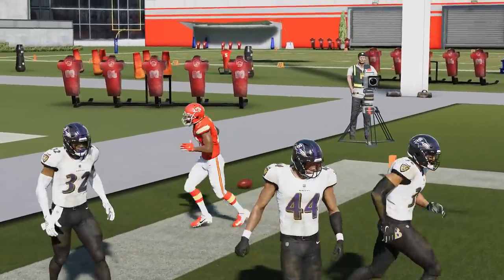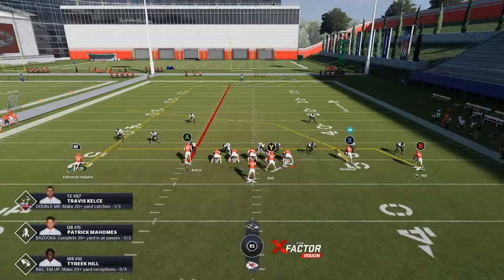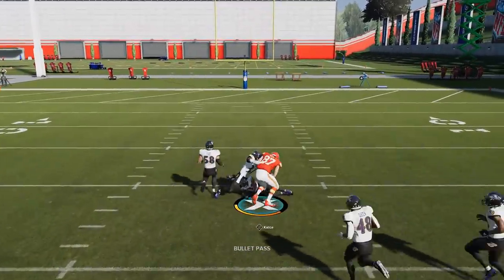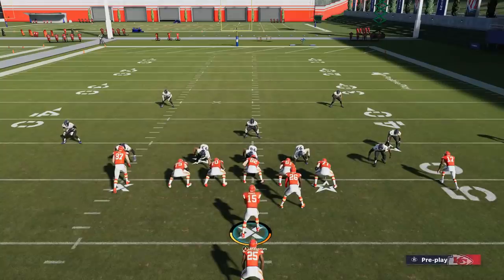If nobody follows the running back, quick snap it and hit that guy for an easy big play. A lot of times this tight end is just open right over the middle, especially in cover twos. You can have explosive plays right up the middle for one-play touchdowns, just like that.